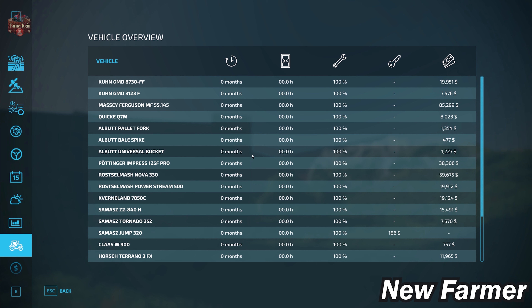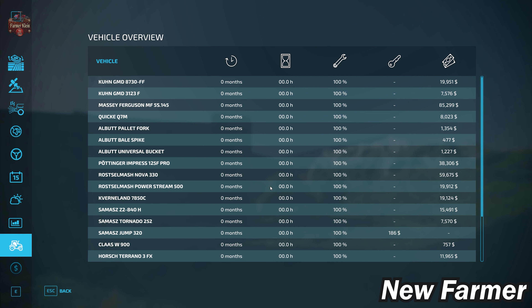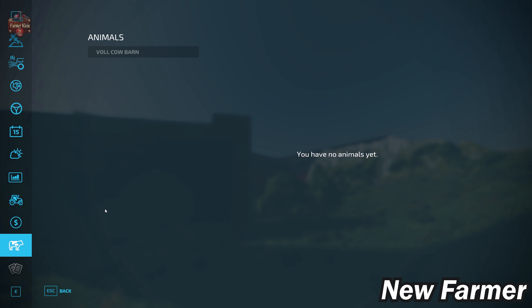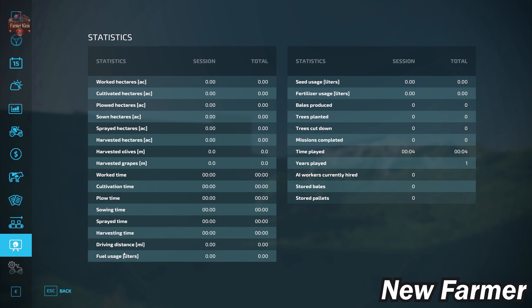Looking at the vehicle overview screen, most of the starting fleet is owned, but one item is leased: the SAMAS Jump 320 — a winter plow. If you don't want to incur leasing charges, make sure you return it as soon as possible. All owned items are well-maintained with zero operating hours. We start with the cow barn but no cows. Contracts are available, no production chains are owned at start, and there are no collectibles.